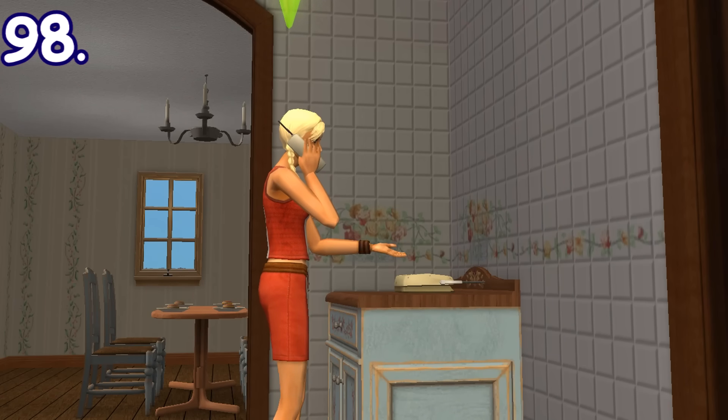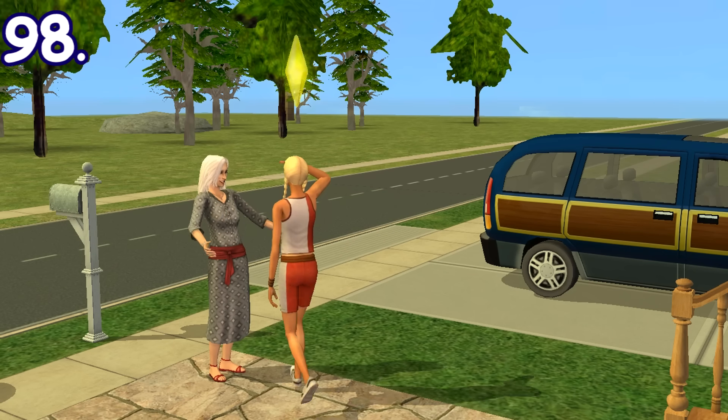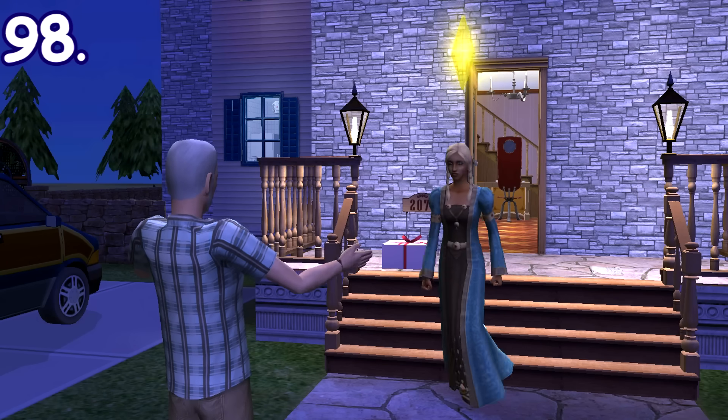When your sim's parents aren't living in your home anymore and you invite them over, once they've arrived and you proceed to greet them, they will do this adorable 'come here' animation while waiting for you to greet and hug them.